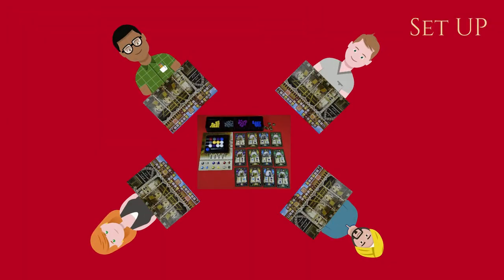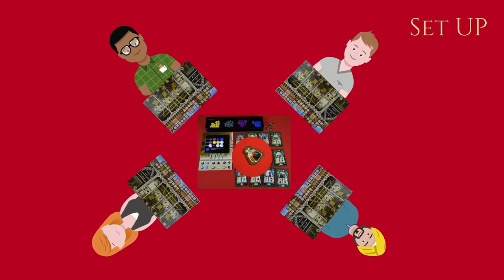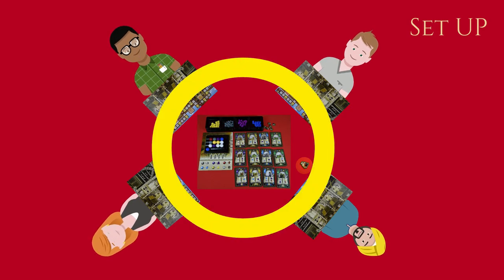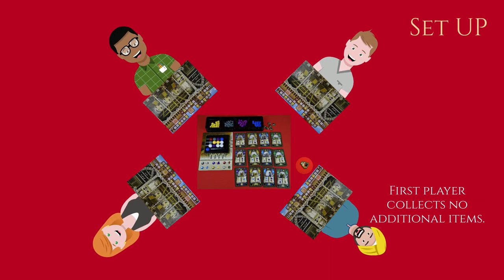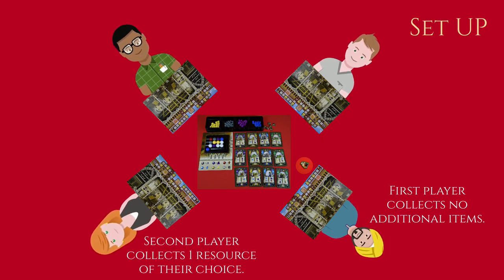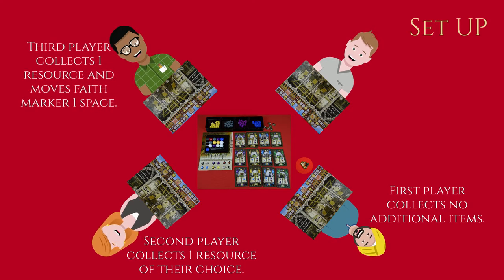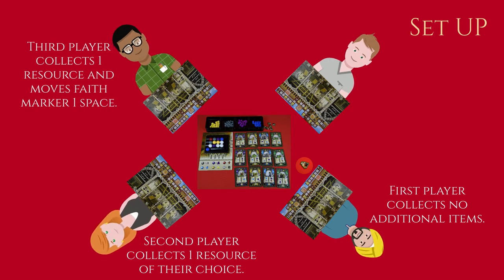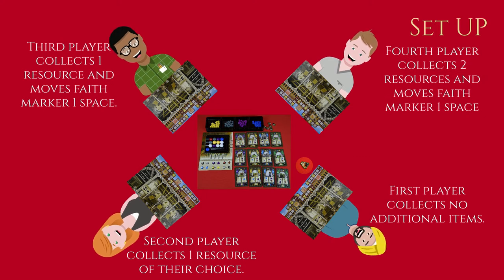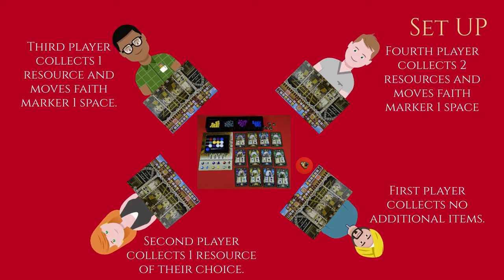Choose one player to go first. That player will receive the inkwell indicating they are the first player. Play continues clockwise around the table. The first player receives nothing additional. The second player gets to choose one resource of their choice. The third player gets to choose one resource and moves their faith marker by one space. The fourth player gets to choose two resources and moves their faith marker by one space.